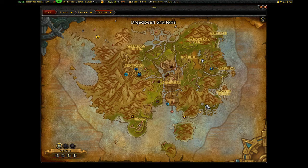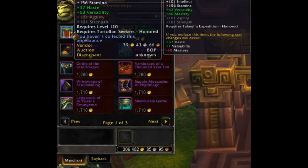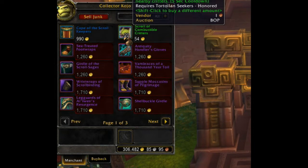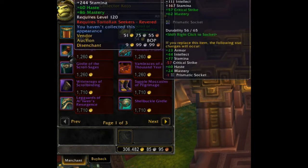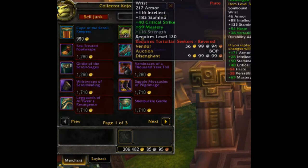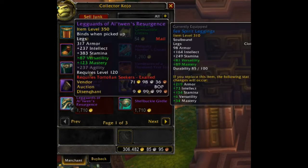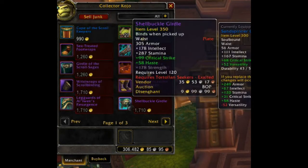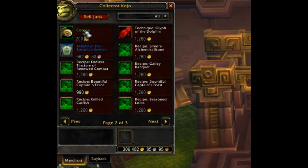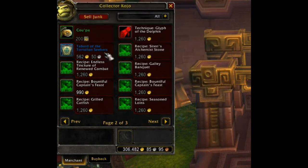The other neutral faction is the Tortollan Seekers. Quartermaster Collector Kojo can be found in multiple locations near Tortollan quest hubs — his main locations are Scale Trader Post in Zuldazar or Seekers' Vista in Stormsong Valley. At honored he has his cloak, a Scroll of Combustible Energies, a cooking recipe for the Battlefield Feast, and two inscription contract recipes. At revered he has cloth boots, leather gloves, mail waist, plate wrist, a pet, and multiple crafting recipes. At exalted he has cloth wrist, leather feet, mail legs, plate waist, and his tabard.